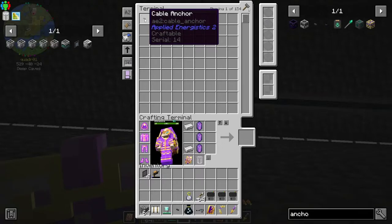I knew there was something wrong in the world, and now this is exactly what needed to be done to fix the whole world — I can scroll wheel to get stuff out of the AE network!